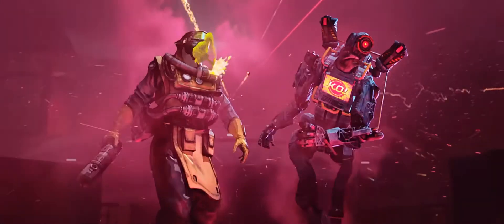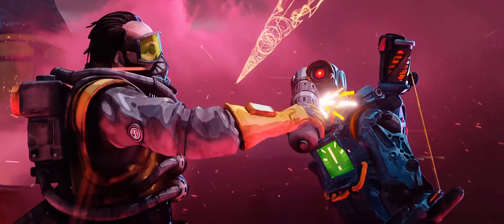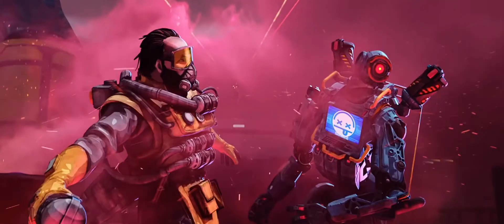Now we move on to two main things in the next scene with Caustic and Pathfinder. We see Caustic with what I presume is a canister of some kind — maybe possibly an heirloom, but it doesn't look as fancy as the other legends so I'm not completely sold. My second point: we see another instance of bullets piercing, this time through Caustic's gas lines, which we see begin to spray outwards. In-game this probably doesn't mean much, but I definitely think it's something they put a lot of emphasis behind.